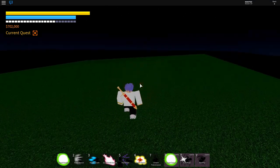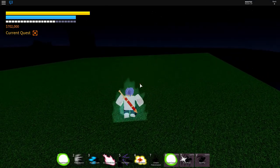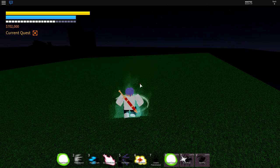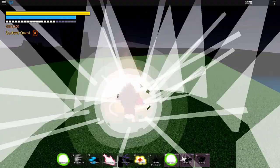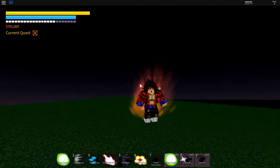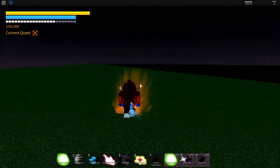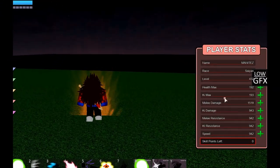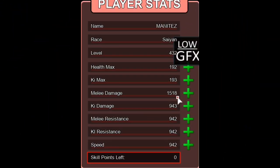Then we go over to Super Saiyan 4. This is one of the recently updated transformations for Saiyans and it's the strongest form in the Saiyan race. Here's how it looks — it's pretty new and looks very nice. The stats show 1518 melee damage, which is so OP. This is my strongest form so far.